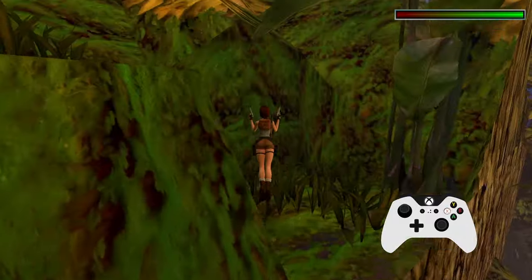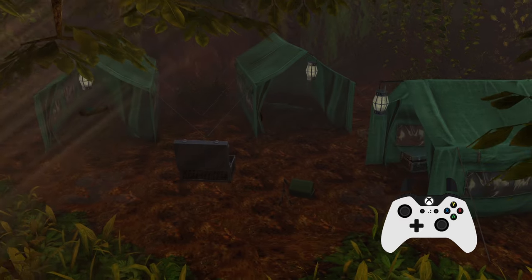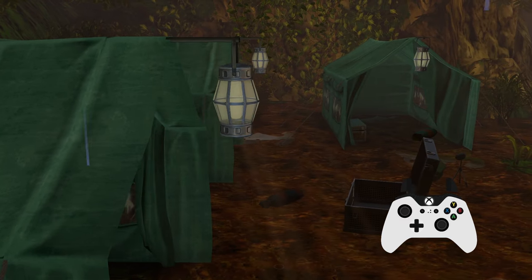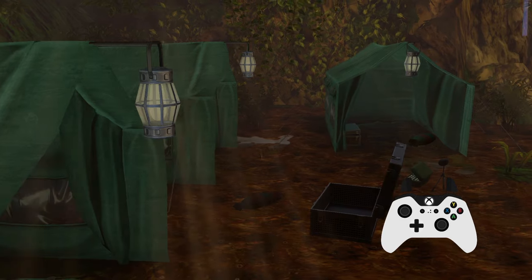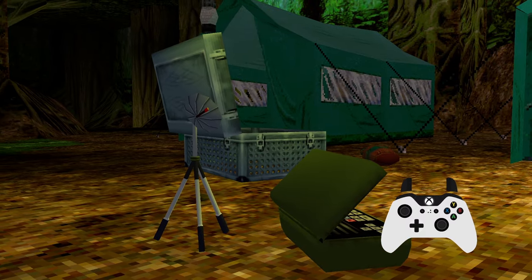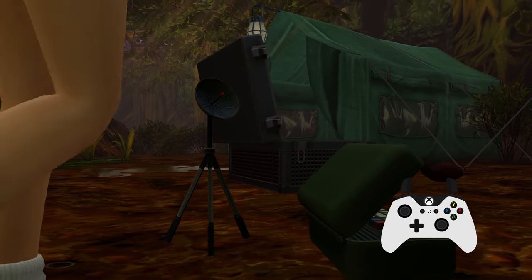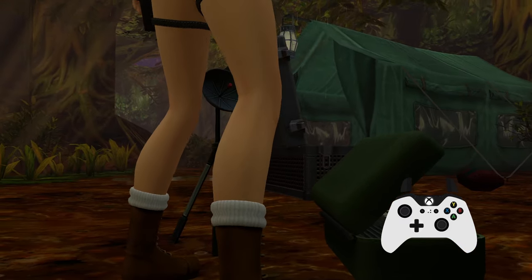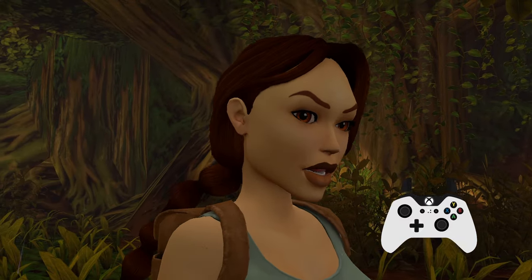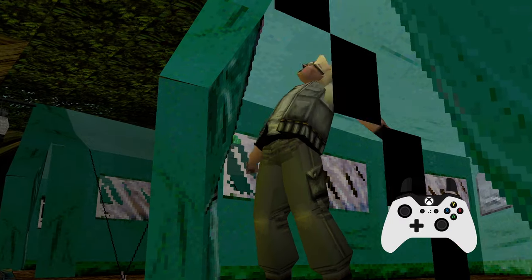Tomb Raider 3 goes from the first level into a cutscene and then into the next level. Within cutscenes in Tomb Raider Remastered, you can switch between the old and the new graphics by pressing the menu button on an Xbox controller. Hopefully these features are new to you, and I hope that by having a play around, you find new ways to play the game, new ways to have fun, and try new things, or maybe even get your level times down if you're speedrunning.